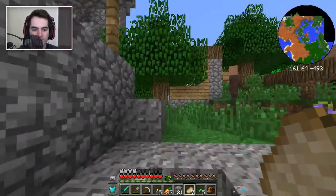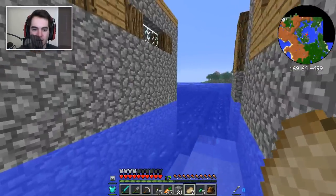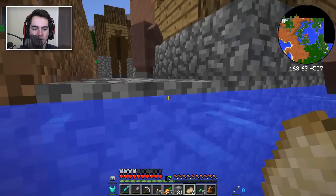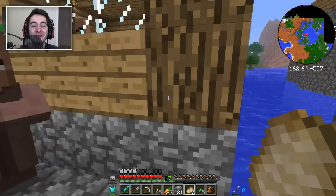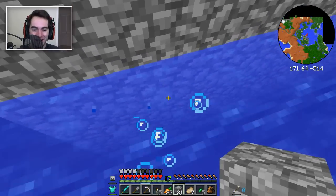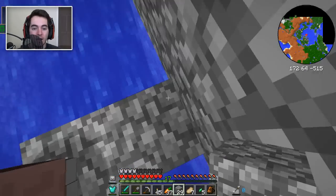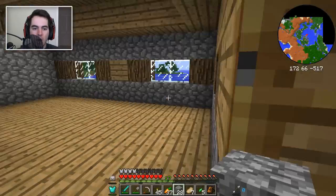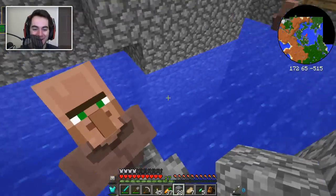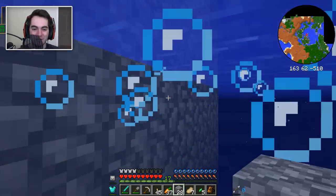Why did you try to build half of your village in the water? It's probably not the best strategy. This guy only gives me three bread for an emerald, and this guy only gives me nine arrows for an emerald. So we got a nine, a ten, and an eleven. They are all competing with me for the sake of acquiring my emeralds. The competition is tremendous. I can see that you're having issues here, so I'm going to help you out, and in return I'm hoping you'll give me a good deal.